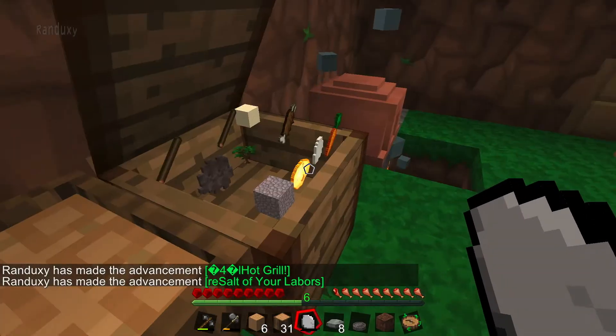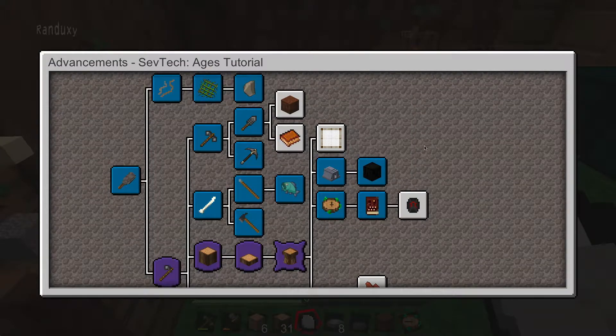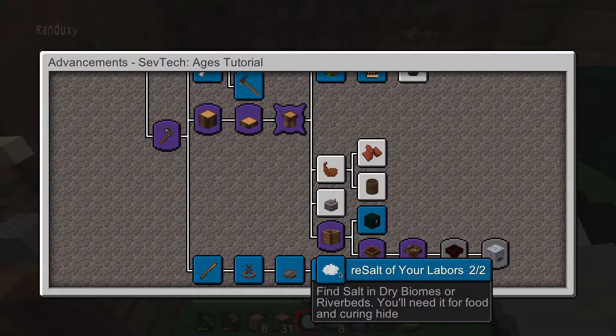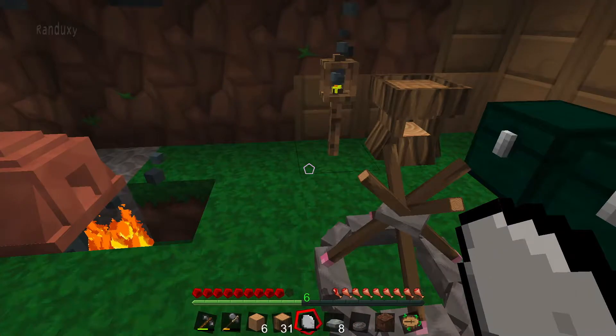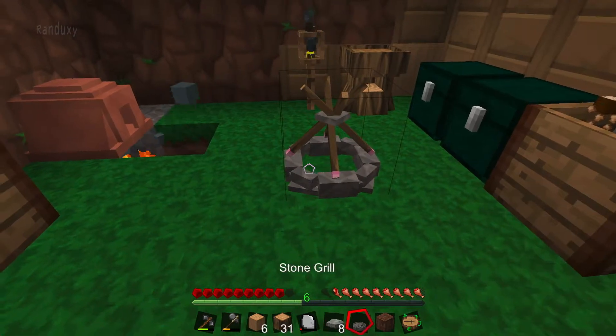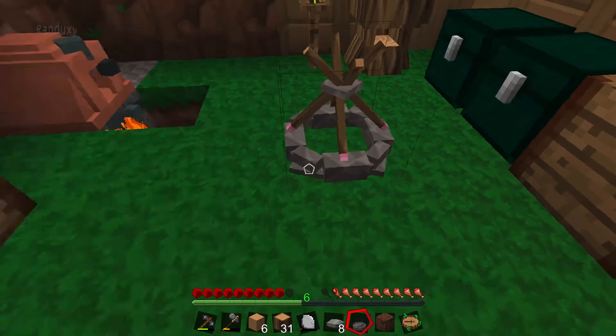Wow, got two achievements off of one — that's weird. Oh, I guess because we found salt already, that's why. Got the grill. Now my understanding is that you can put the grill over a fire — maybe the forever fire. I might be doing this a little bit backwards.